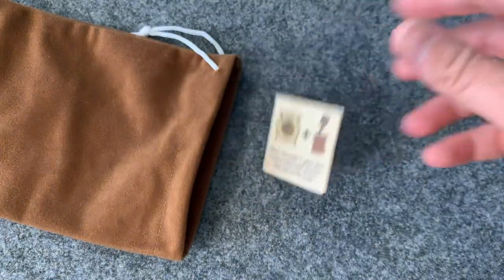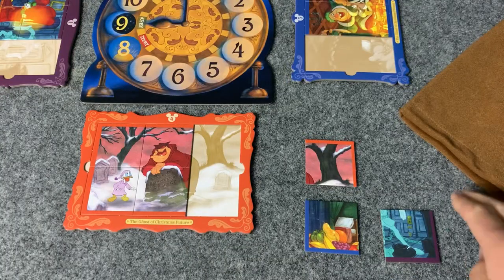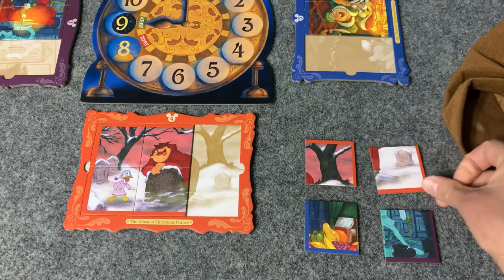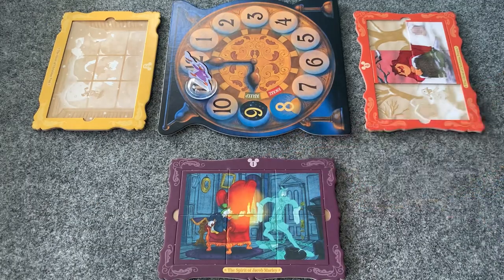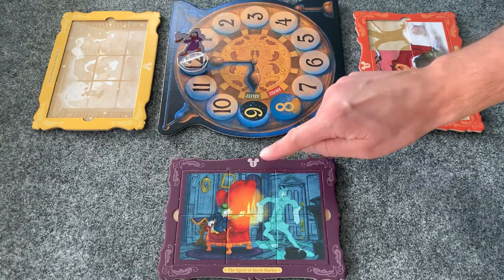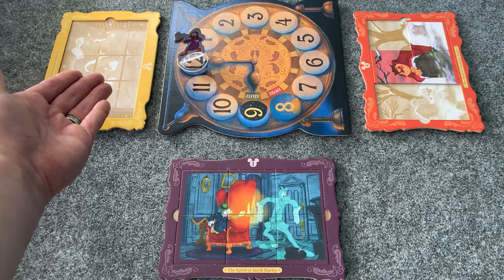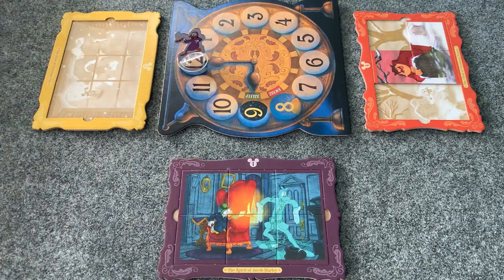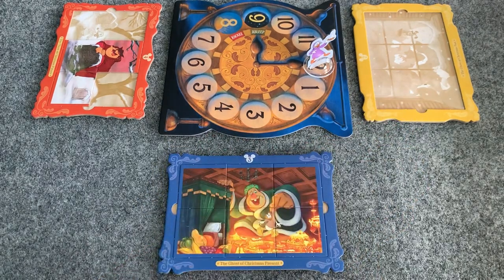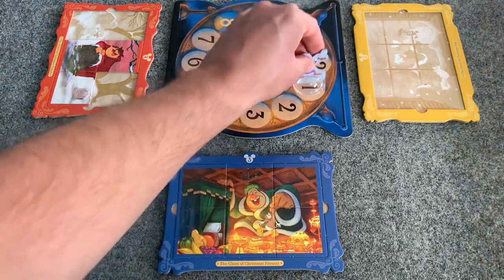If, on a player's turn, they end up not playing any puzzle pieces, they get to go again. And because you are able to draw up to five tiles, you can stop drawing at any time. If you complete a puzzle and it's in numerical order of completion, move Scrooge one space clockwise, regardless of what the number at the top is. However, if a puzzle gets completed and it's not in numerical order, Scrooge still moves clockwise but he moves according to the number at the top of the completed frame.